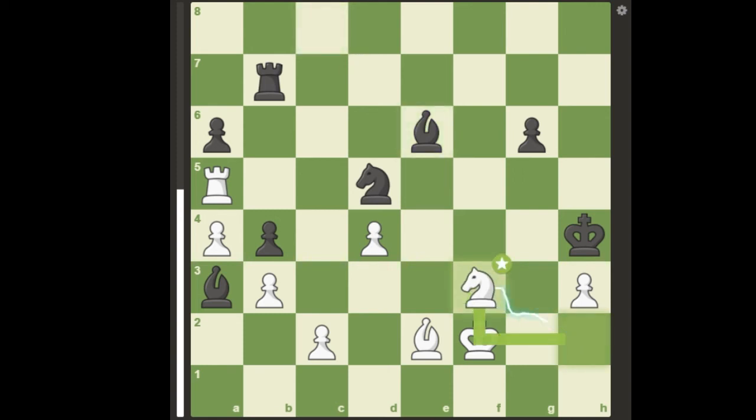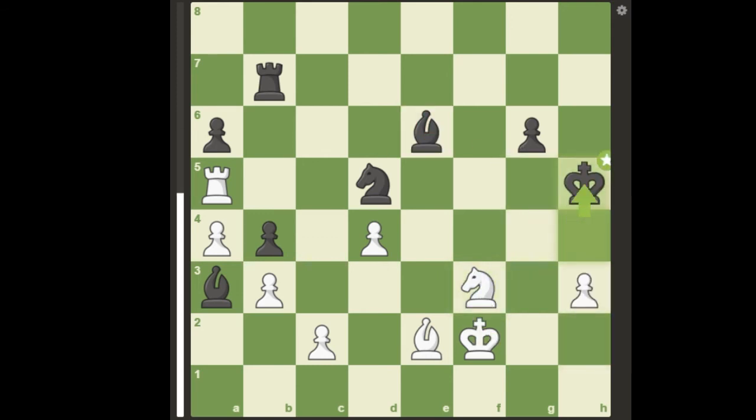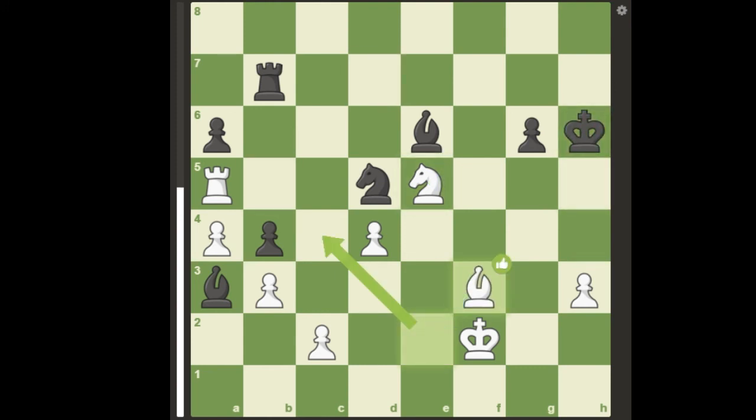After the quiet move knight to f3 check, if black takes the pawn, white can play knight to g5, forking black's king and bishop, so black plays king to h5. And after knight to e5 discovered check, king to e6, white plays bishop to f3, and miraculously, black can't save his knight since the b5 and d7 squares are guarded by white's pawn and knight.